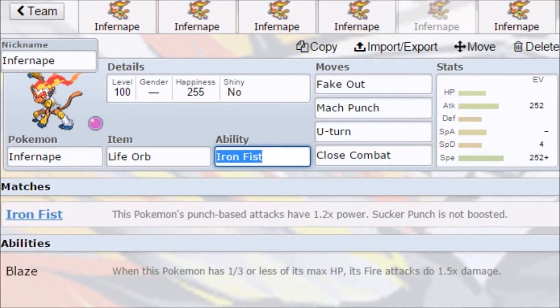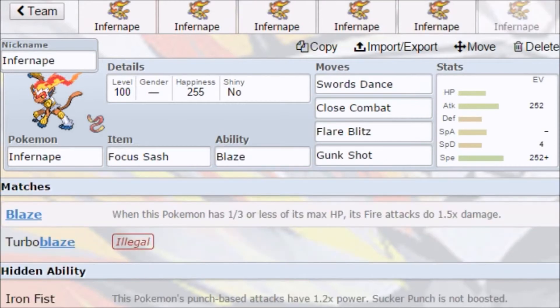Next we have a Life Orb set with Fake Out, Mach Punch, U-Turn, and Close Combat. Most people don't run Fake Out — you'd want to put Flare Blitz or Earthquake on there — but Fake Out is a really great move. Fake Out and Mach Punch together: if you go for a Fake Out after Stealth Rocks, then follow up with a Mach Punch, you may even KO depending on what Pokemon it is.